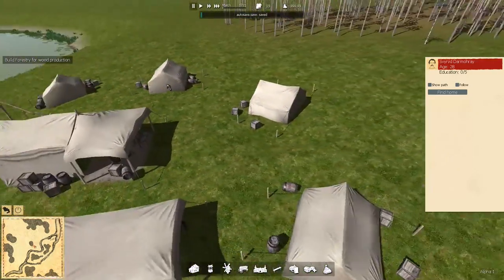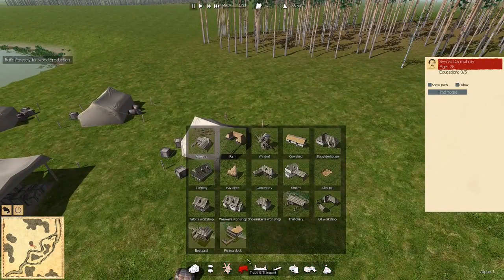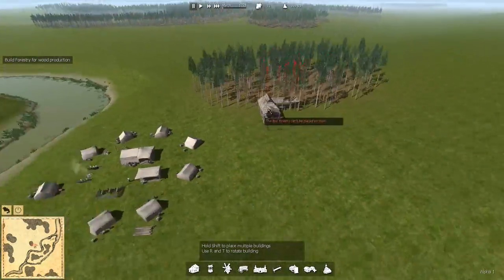Let's look at what we got here to build with. We've got houses, water, production, trade and transport, government, decoration, education, health and religion. I'm guessing production is where we need to go for forestry. That's pretty cool looking — that looks familiar.